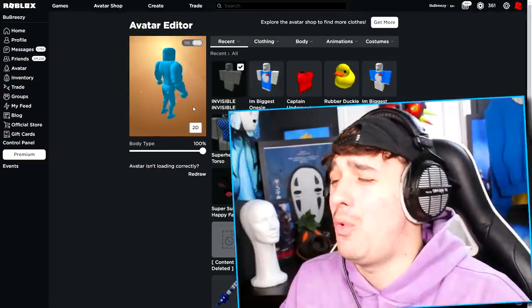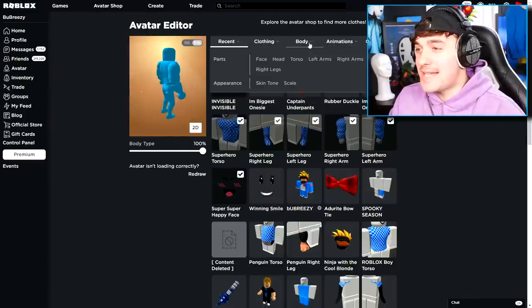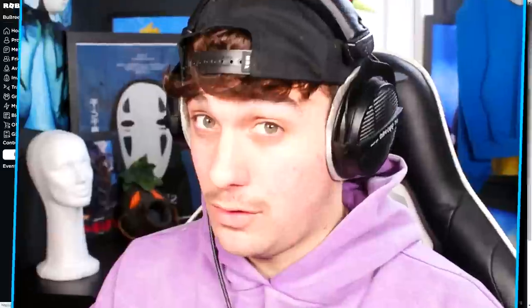What have I done? No, I look like a smurf. Okay, anyway, the next thing we need to do is get ourselves the perfect hair. And everybody knows the perfect avatar side of this game is bacon hair. Don't let me catch you slacking without bacon hair.